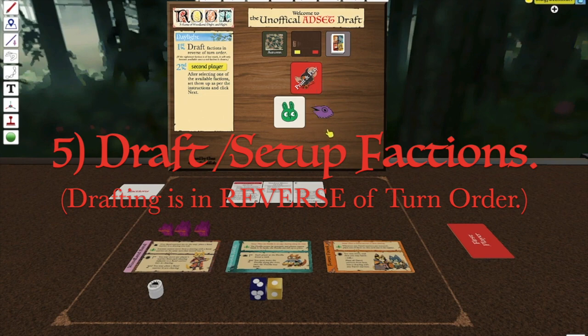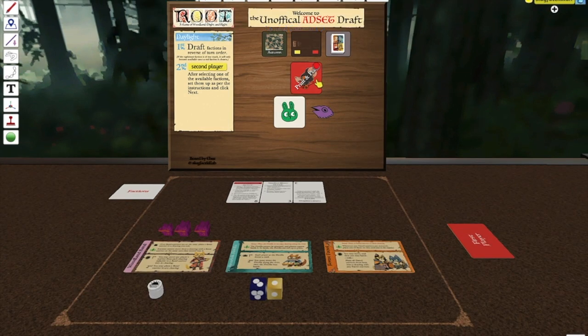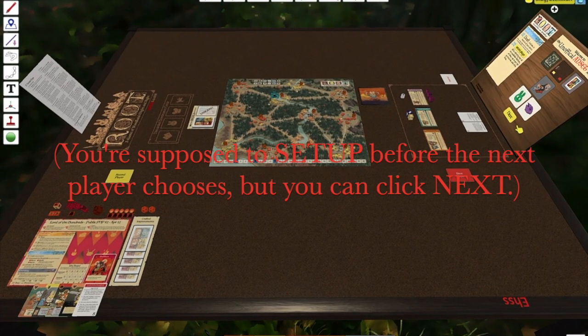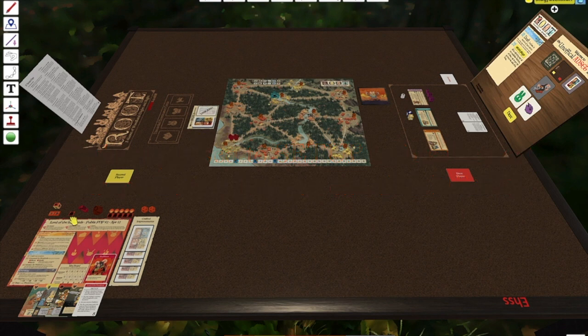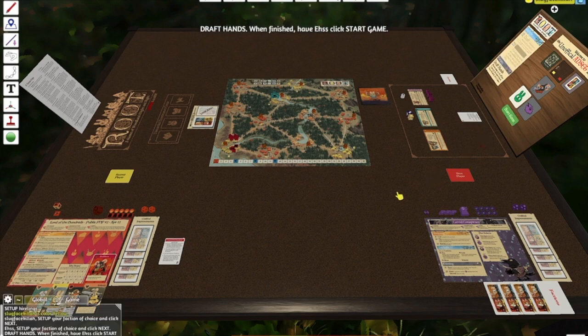Because the Corvids are a white card, their card is flipped and locked and cannot be selected until a red faction has been selected. I feel like the lord of the hundreds, so I'm going to choose that as my faction, thus unlocking the Corvids for the first player. Because I have to choose my homeland first, there's a second step and a next button for me and me alone to press once I have set up my faction. The card is in my hand. I'll place my VP marker and press the next button as I've completed setup.